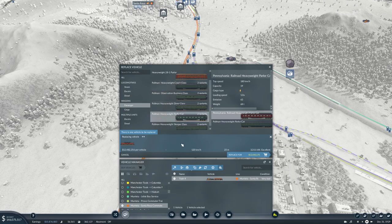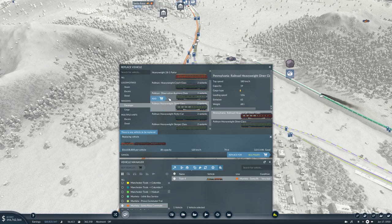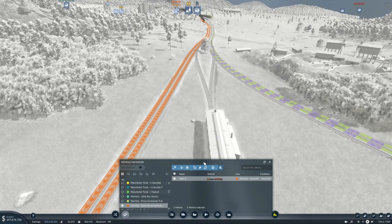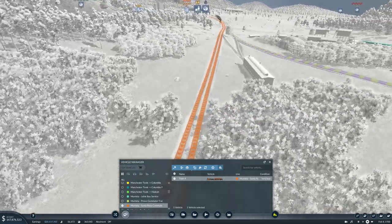Let's go with trains, new trucks - let's go with one of these. And a diner. 18 million - that's okay. No electric path... did we not have third rail here? We did, we have third rail there.